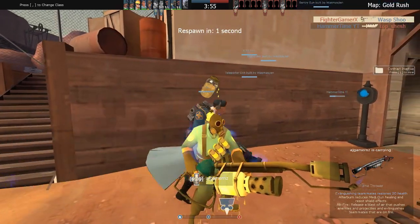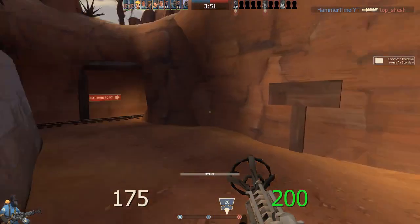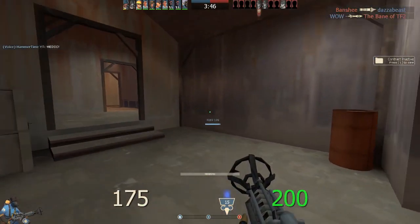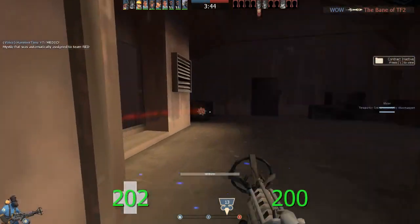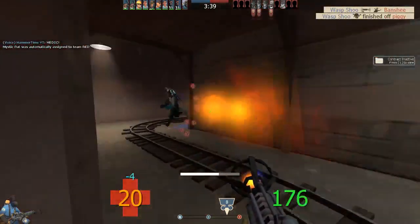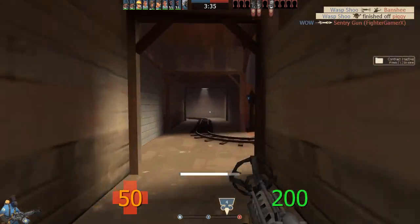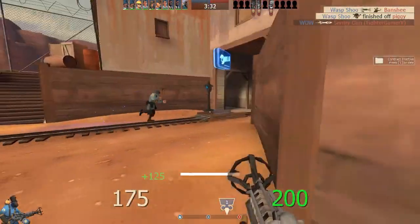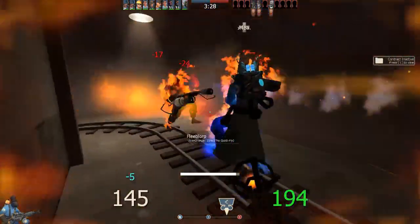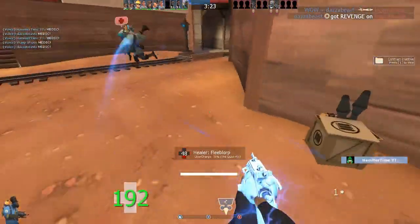I don't know what that pyro's doing. Now just when I came through the telly I was spraying fire because the telly had been sapped — I didn't know whether the spy was still around. But I did see that they had a few players down there that would help me build crits. So I'm out, alive, almost full crits. Extinguish — Manmelter again. Keep your players alive.